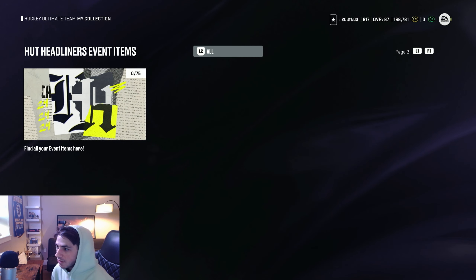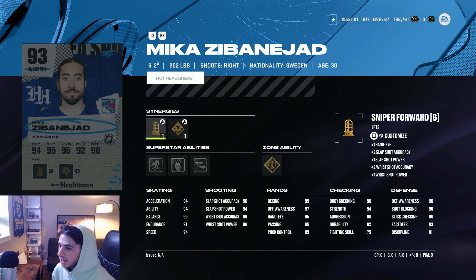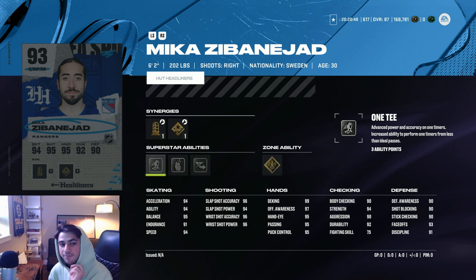The next Ranger on the HUT Headliner is Zibanejad at 93 overall. He has Gold Unstoppable Force, Silver Elite Edges, Silver Make It Snappy, and Silver 1T, with 94 speed in Excel and 95 balance. I'll say this card is not my favorite Zibanejad card — there's a Live Moment card at 92 overall that has beauty Backhand, Make It Snappy, Unstoppable Force, and I think Gold Puck on a String. I like that card way more. Not a huge fan of this Zibanejad card.